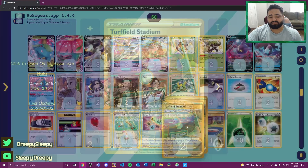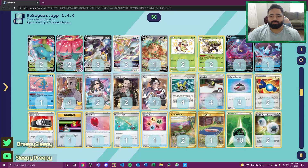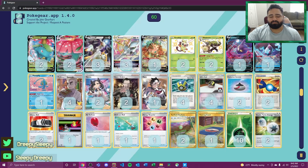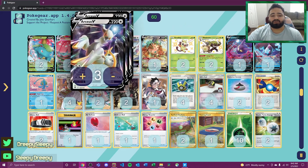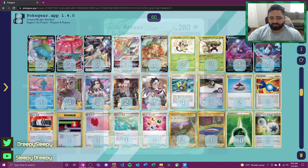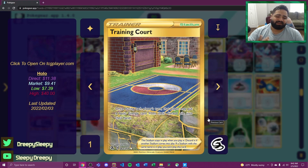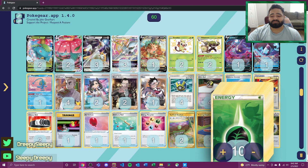We're playing two Turff Stadium, which lets us search for our grass-type evolutions in Rillaboom and Venusaur VMAX. It also serves as a stadium bump in case we run into Path decks where we can't use Leafeon or the Starbirth ability. We're also playing one Training Court, giving us additional energy recovery each turn to ensure our basic energy attachment and get more grass energy into play for maximum Venusaur VMAX damage.